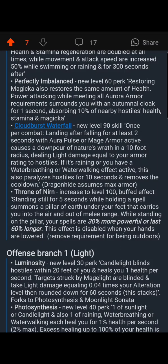Dragonhide assumes max armor — Dragonhide doesn't give you armor, it just gives you maximum physical damage negation, so you have to separately specify that if Dragonhide is active then max armor applies. This skill is kind of like the signature finishing move. Aurora Pulse is the signature move, but Cloudburst Waterfall is the special finishing move.